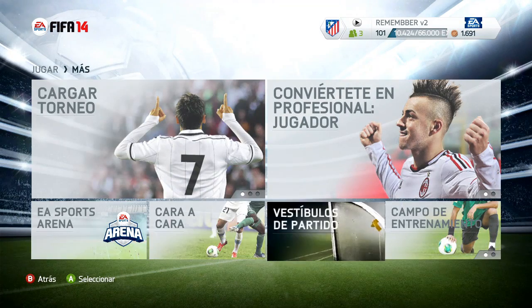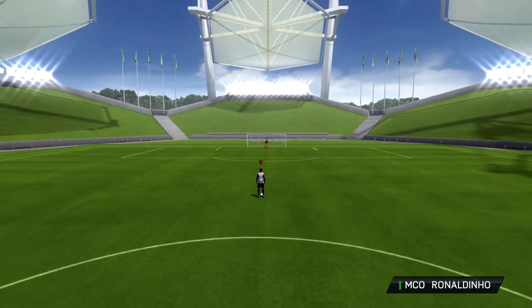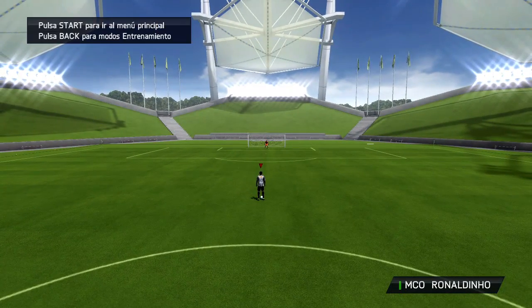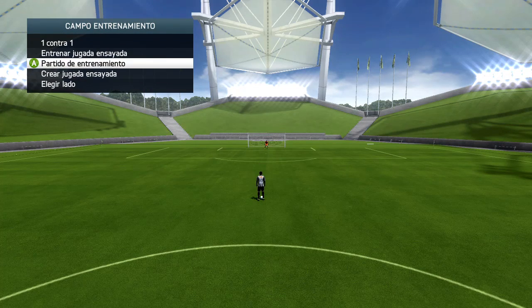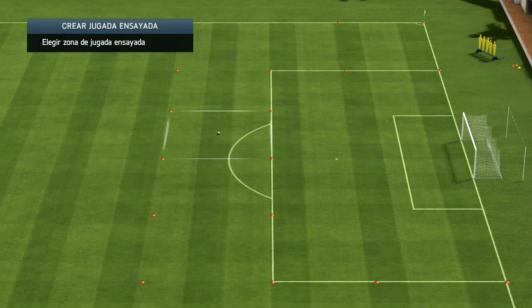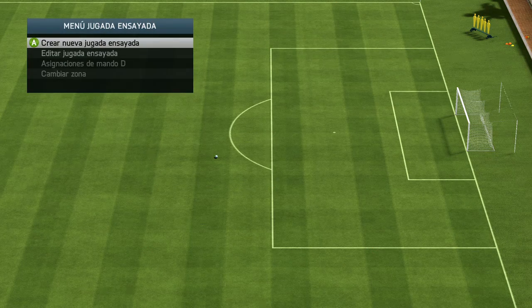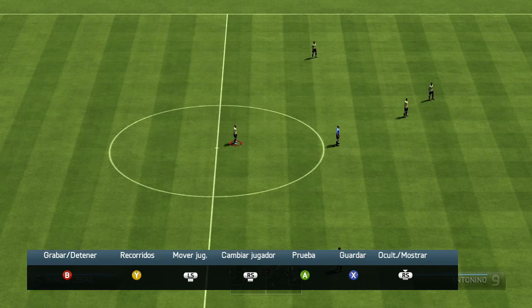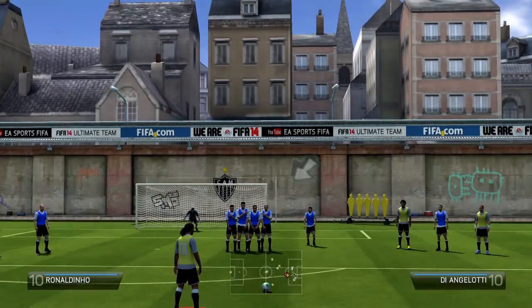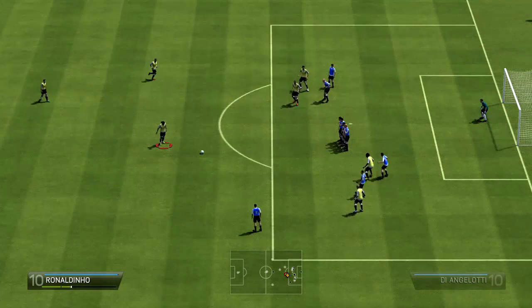Vamos a ir a campo de entrenamiento y en el campo de entrenamiento vamos a pulsar el botón back. Aquí ya veis que tenemos a Ronaldinho en el campo. Pulsamos el botón back y vamos a escoger unas opciones. No vamos a crear ninguna jugada ensayada, simplemente nos metemos aquí para que nos facilite un poquito el poder practicar las faltas.